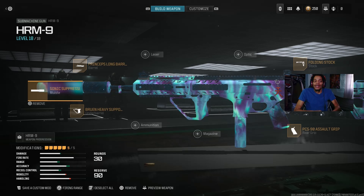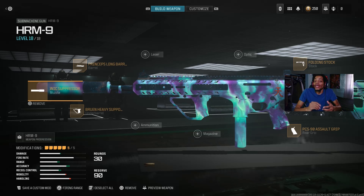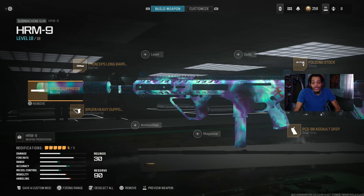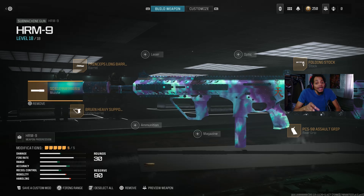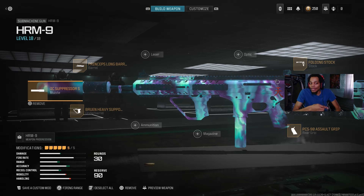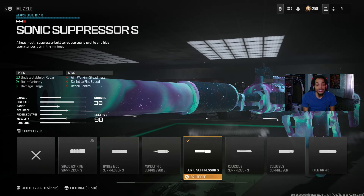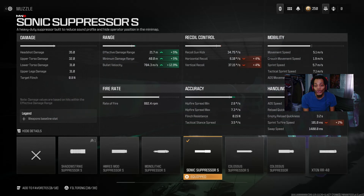So today I'm going to show you my first loadout. We got the HRM9 — the best SMG in Modern Warfare 3. Everybody is using this gun in multiplayer and Warzone. This gun actually kills faster, it has a crazy fire rate, and it's so broken and overpowered. On the muzzle, we got the suppressor, which is good for staying undetected by radar but does slightly affect damage range and recoil control.